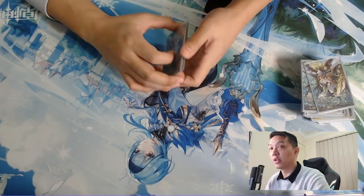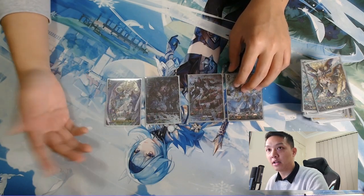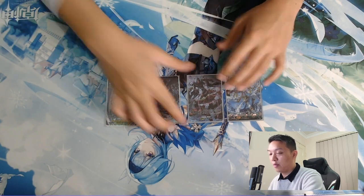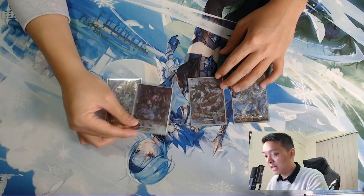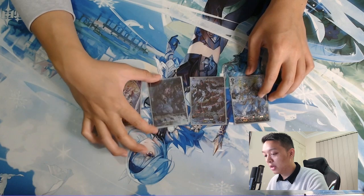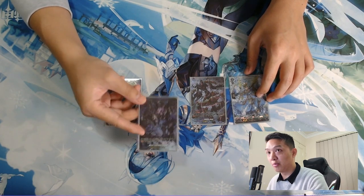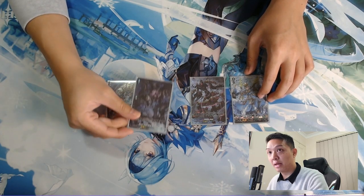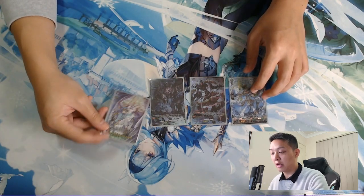I decided to use the Zorga ride line. The plus one on the first grade one ride allows you to draw into your Elders, and then salvaging any order back using the grade two is just way too good. Also, if you decide to use Spiritual Body Condensation on turn three, this becomes a 20k beatstick that hits over a damage trigger going first, which is absolutely amazing.